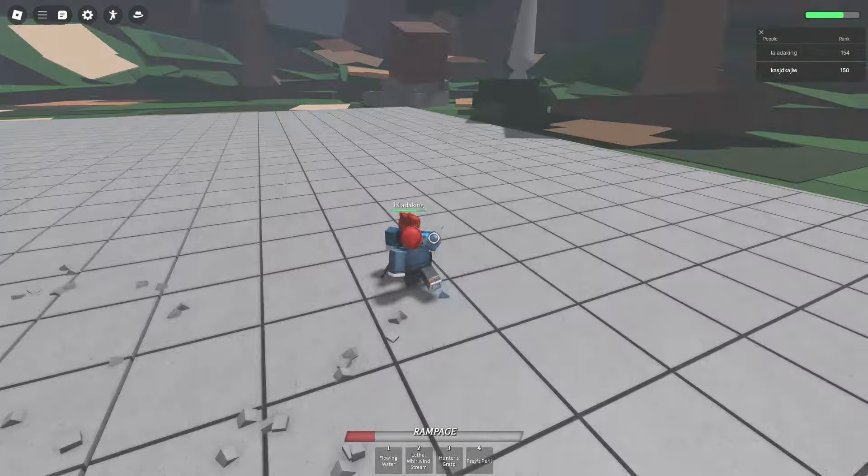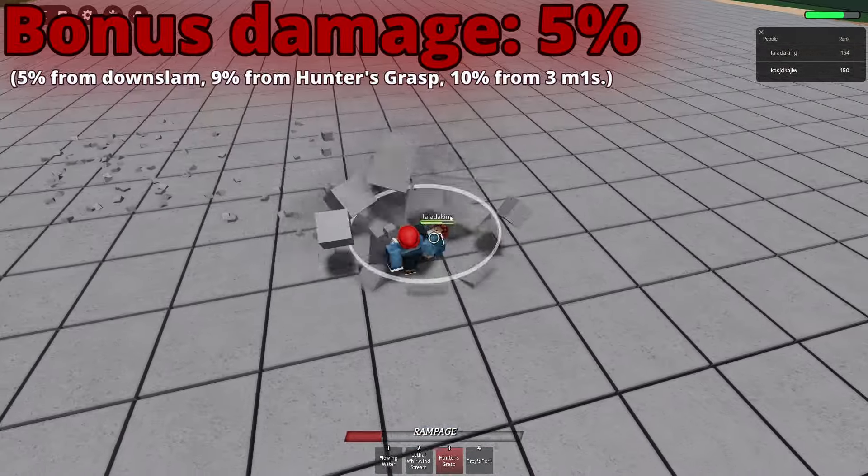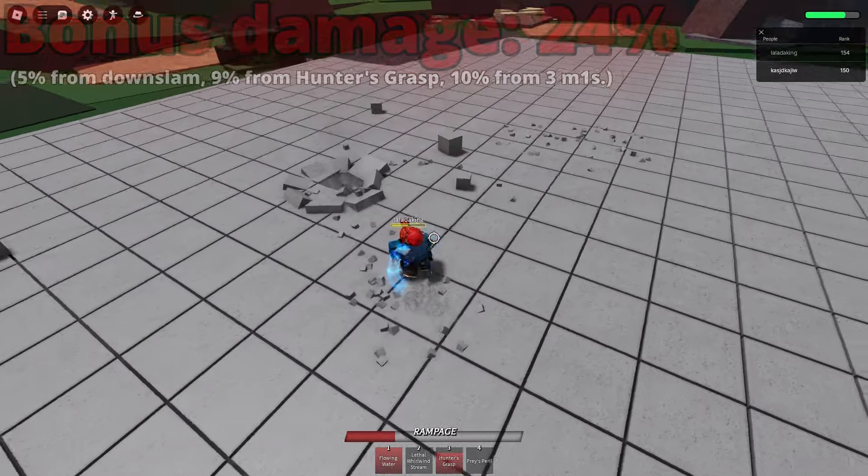As the title states, the Skaru tech ruins the game and needs to be removed. It effectively allows you to land Hunter's Grasp off M1s, where the opponent cannot use evasive and escape it, basically adding 24% free, unescapable damage to your M1 catches.